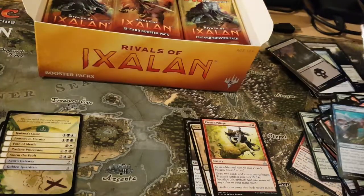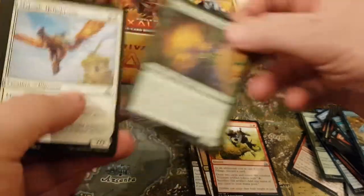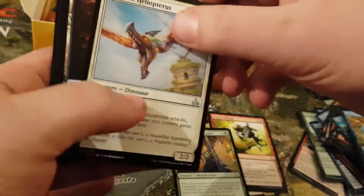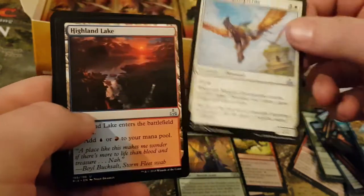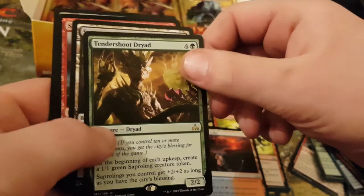I'll take it you'll be wanting that off me then. So my next one is Four Romo of the Heralds, Majestic Clotters, Highland Lake, and my rare is Tender Shoot Dryad, which is very nice.